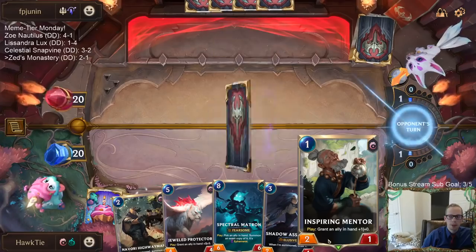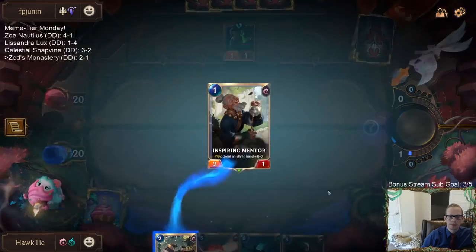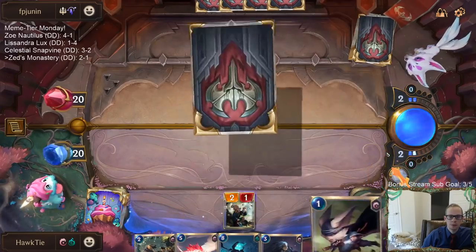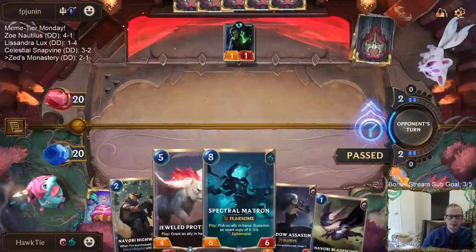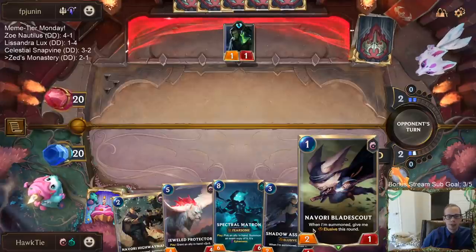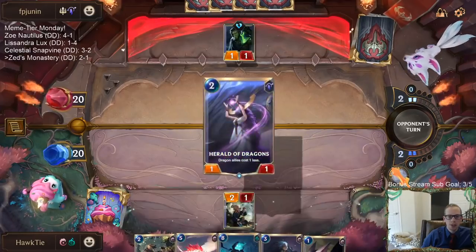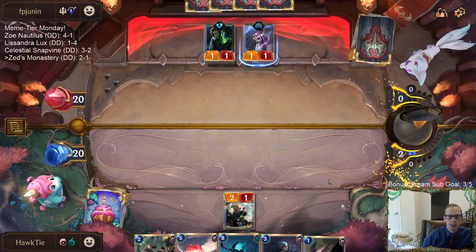Hand sped up a little bit with Pedricite. Definitely no reason to play Blade Scout just to get two damage in — if we draw Green Glade Elder, the Blade Scouts can be bigger. Or we can use Spectral Matron on the Blade Scout and get a lot of damage in later. Having it sit as a 2/1 that doesn't do anything is not worth it.